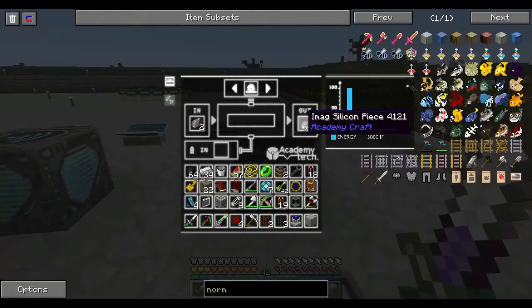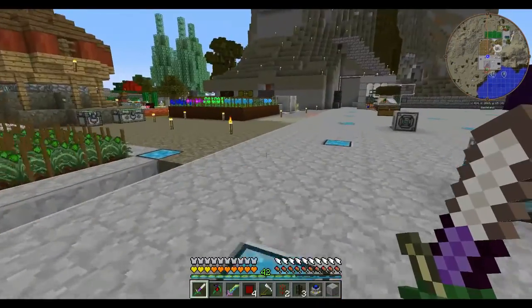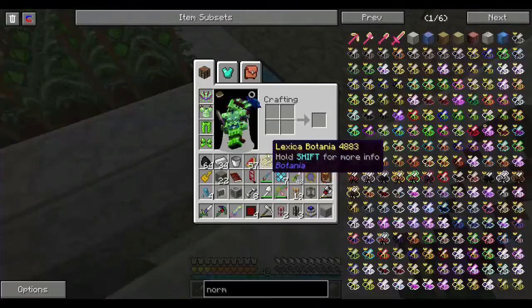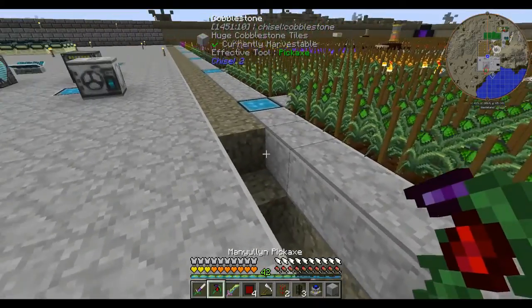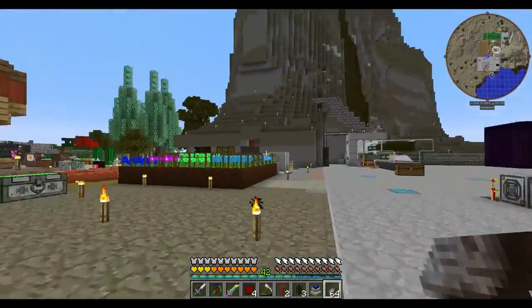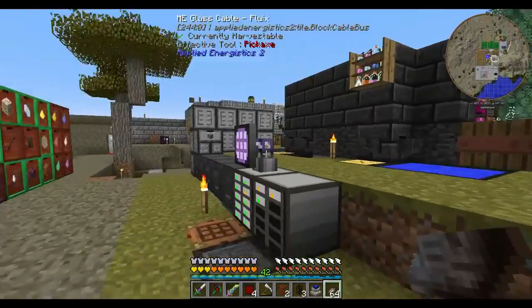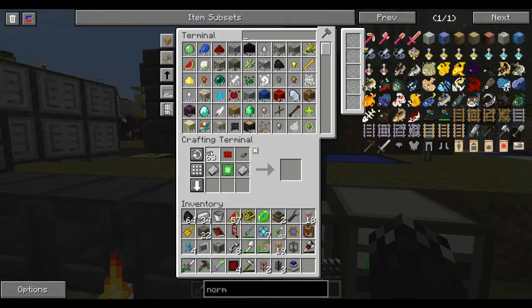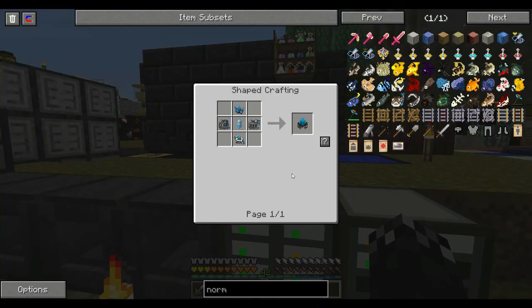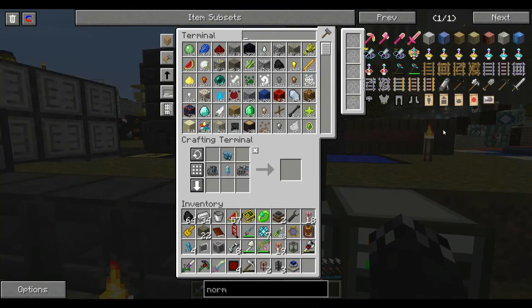So what did we need? We needed some more of these things, and I have too much junk in my inventory. Let's go — take them. We're making this thing, weren't we. What did I need — one more, something like that. Yep, got a little sidetracked, sorry about that. We need the bottom one.